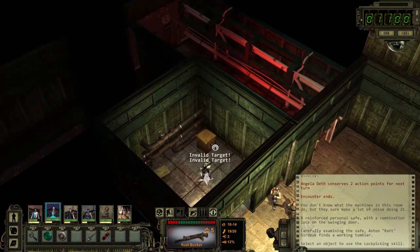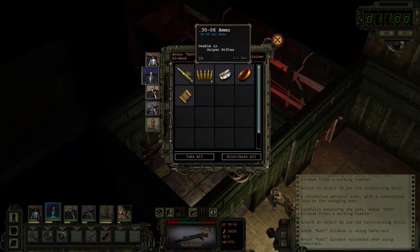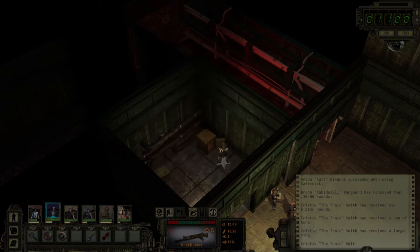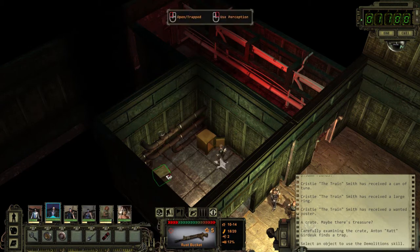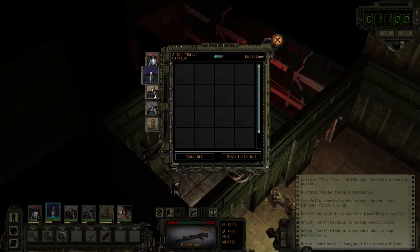Working tumbler - let's go. Probably because I need to use safe crack instead of lockpick - increases your chances significantly. There we go. 30-06 ammo and 556 - let's give that to her. Actually, let's give all that crap to her because she's strong, she can carry it. Finds a trap - let's try disarming this. Anton's a busy man. There's lots of important skills. Some ammo and another piece of junk we can sell.